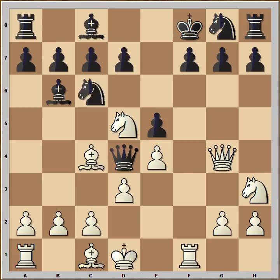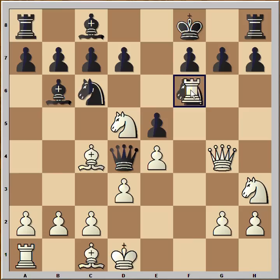The best move for black in this position is to play knight to d8, protecting f7. Instead, he wanted to develop his knight and he played knight to f6. What would you play in this position if you had the white pieces?